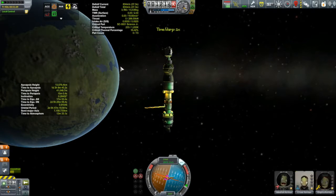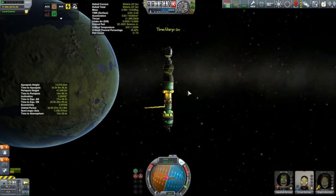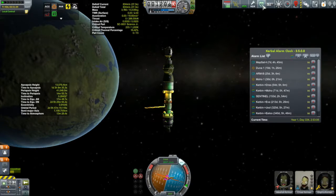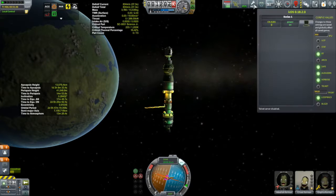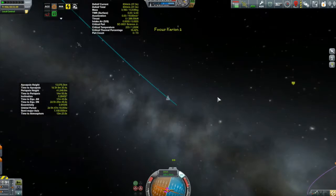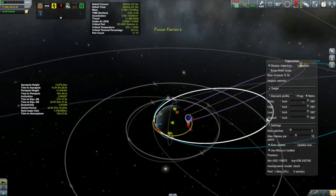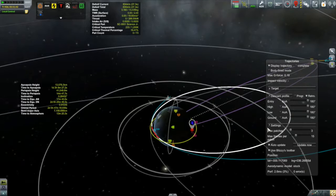This episode is about getting the two Korions — the Korion One here and the Korion Two, which is currently docked at Kirbin Station — ready for their next mission. With the Korion One, the next mission is going to be to send it out towards the moon, where I have the Kegel Three waiting in a polar orbit. We're going to perform another moon landing there, knock off a whole stack of contracts, and collect some science along the way.